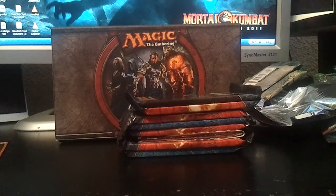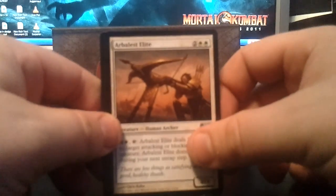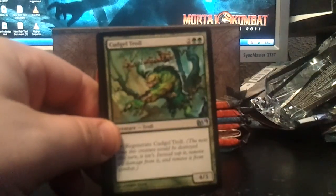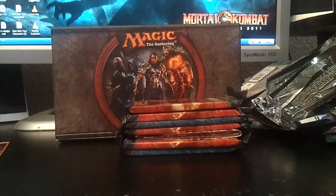I actually got a playset of Jaces, so if I pull a Jace it'll definitely be up for trade. Uncommons: Dragon's Claw, Arbalest Elite, Cudgel Troll. And the rare is a Vengeful Pharaoh. And there is no foil — no foils.